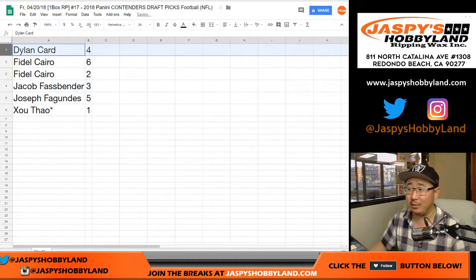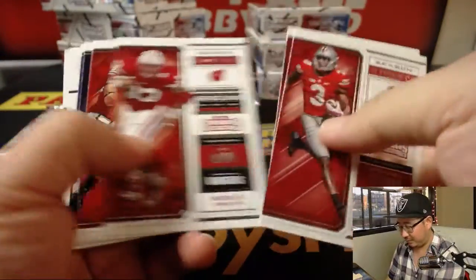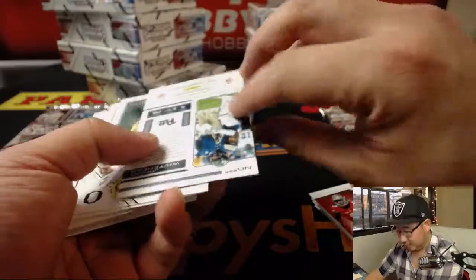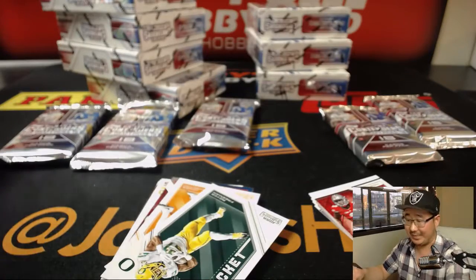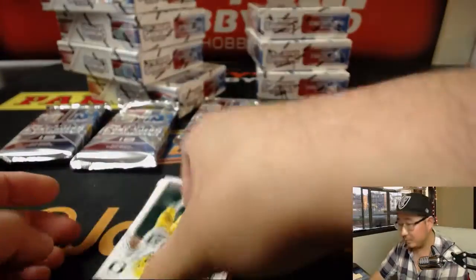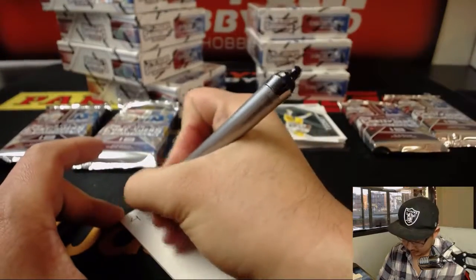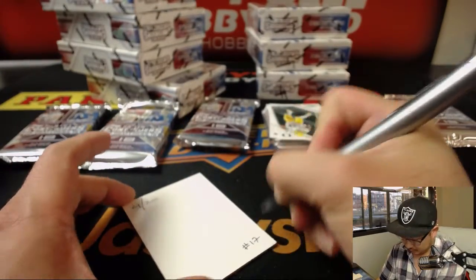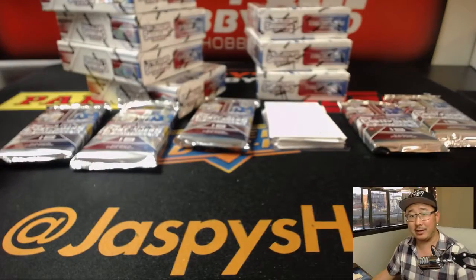Let's do this in alphabetical order. Dylan with pack 4. Good luck, Dylan. We've got Jordan Whitehead, bowl ticket, $19.99 — that's Prince Safety Pit. Dylan card — great last name for any card collector.